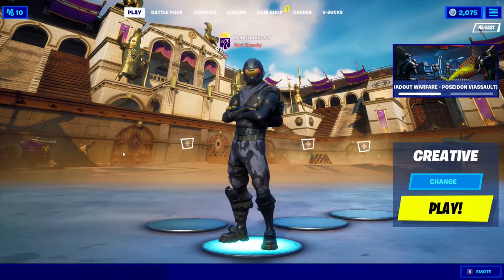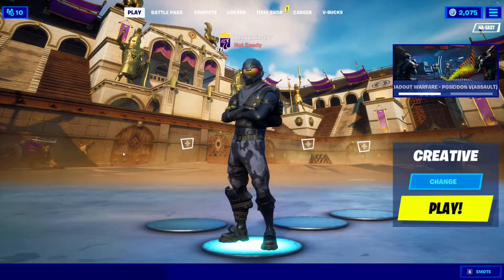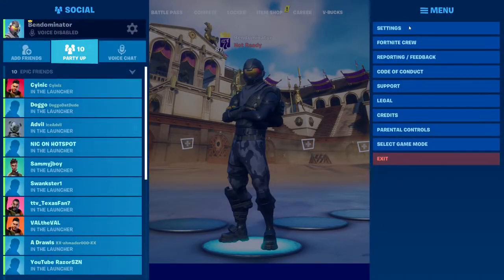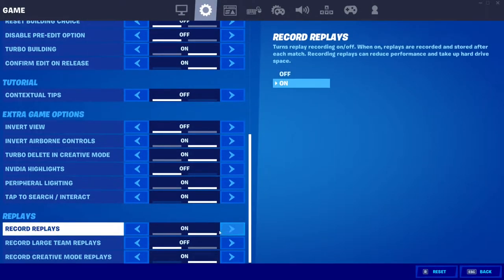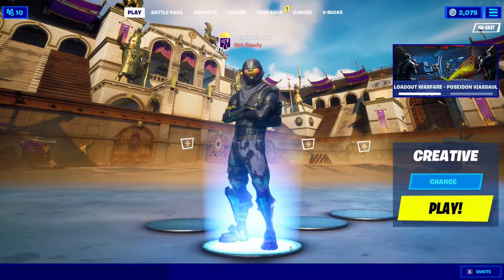In today's video I'm going to be going over a basic Battle Royale map cinematic so you guys can get a lot of different ideas of how you could go about doing it yourself. The very first step, besides planning, is you want to go into your settings and make sure you go to game settings and turn both 'Record Replays' and 'Record Creative Replays' on. You have to have both of these options on for it to work.